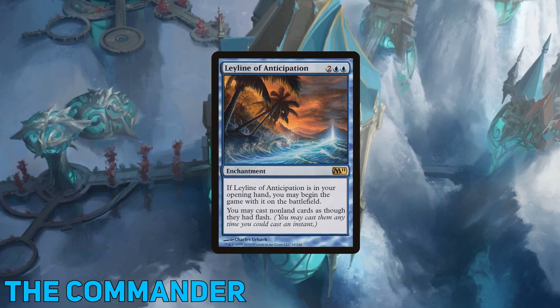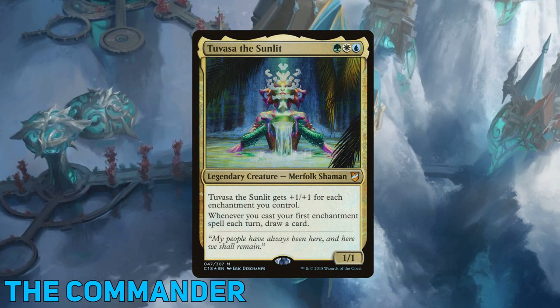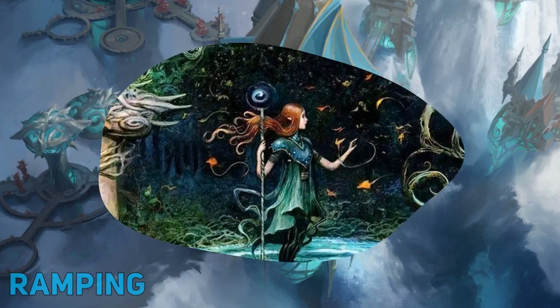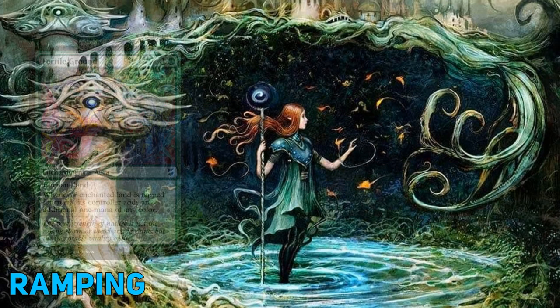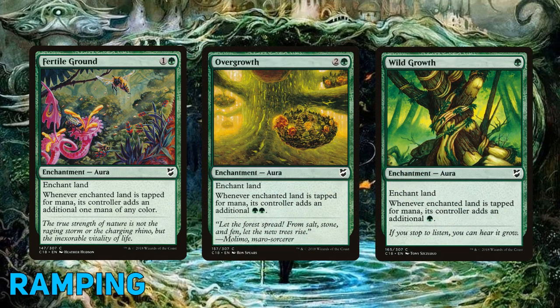Because, you know, fair and balanced Magic. Speaking of buffing our commander, Tuvasa's first ability is something that sets her apart from a lot of other Voltron commanders — she doesn't require her buffing cards to be attached to her. This means we are not limited to playing only auras, giving us a wider card pool. Our ramping enchantments such as Fertile Ground, Overgrowth, and Wild Growth all also buff our general.